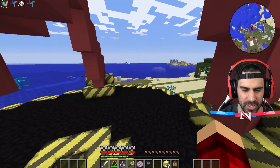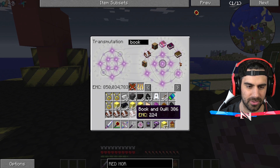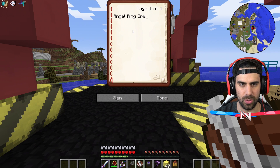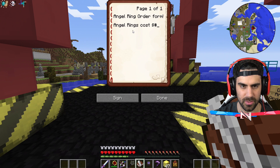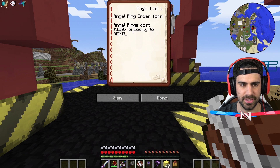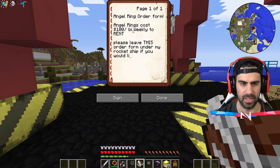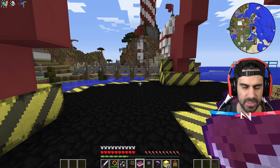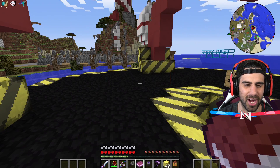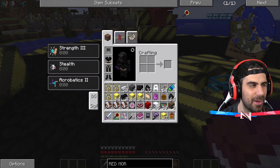All right, so what we're going to do is we're actually going to grab some books — book and quill. We're going to need one for Sunday, Sigils, Henwy, and Biffle. Angel ring order form. Angel rings cost $100 bi-weekly to rent. Please leave this order form under my rocket ship if you would like to make an order. Thanks. All right, let's name this one Sigils — we're going to sign and close. So apparently you can't copy and paste in 1.7, so I'm going to manually do all these and I'll be right back. All right, I'm done manually doing all these.